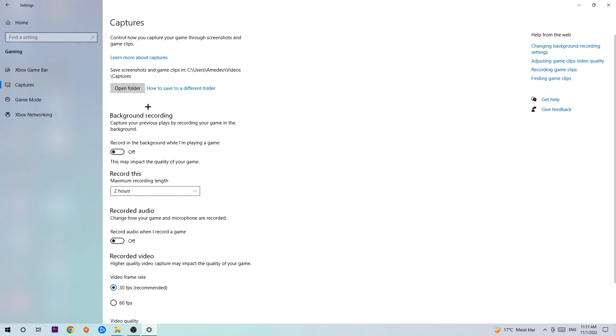In Captures, stick around Background Recording and go to 'Record in the background while I'm playing a game' and turn this off. If you're recording something in the background, especially on low-end or bad PCs, it will impact your performance really badly — so just turn this off. Then hit Game Mode.